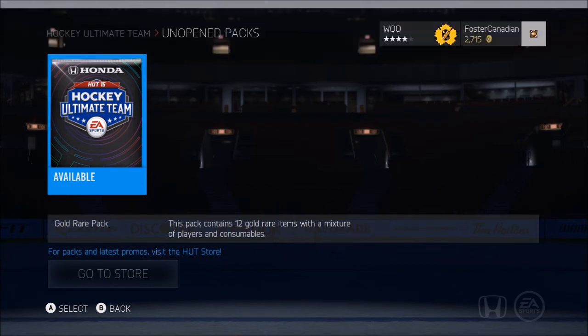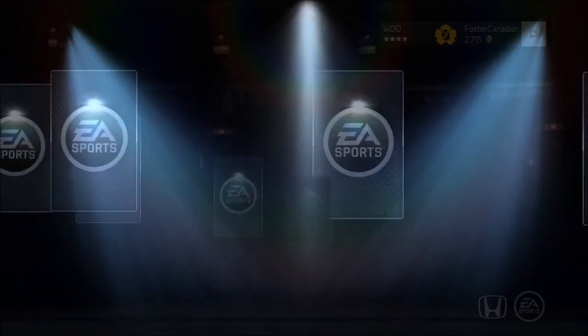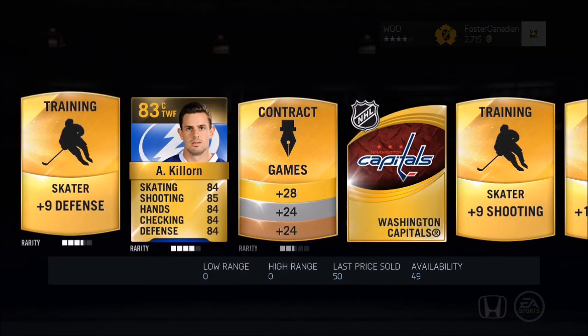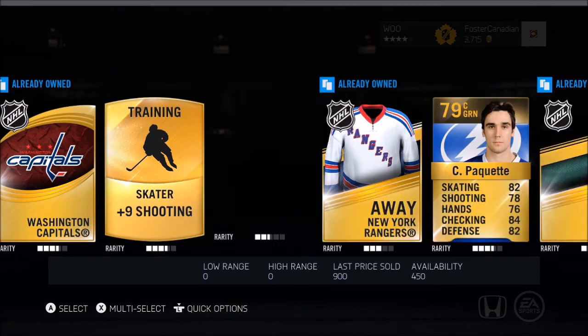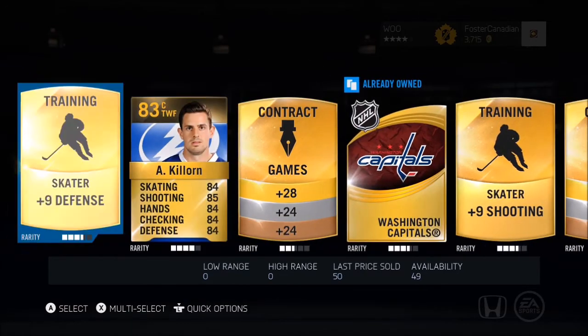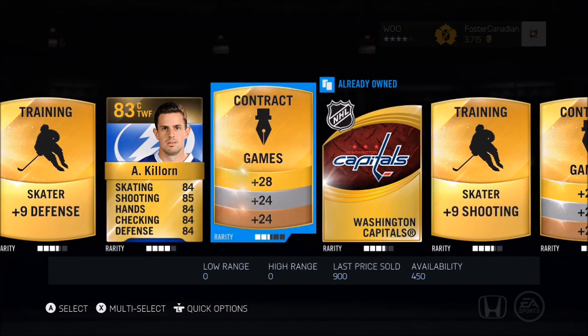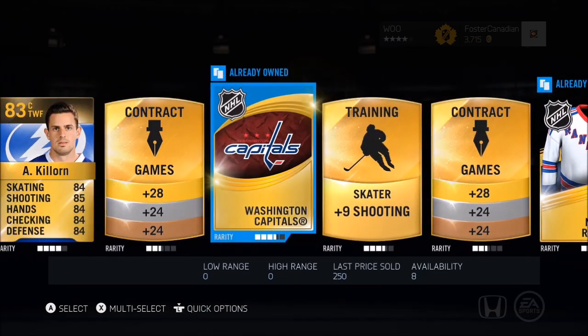And now the fifth gold rare pack. Let's see what we get in the fifth one and then you guys will get a good idea what this pack really contains for next time they drop. We got ourselves Killarn — not too bad. We got at least two more players back here. Who's that back there? Paquette. And Hemski. So this one, not that great. But we did get Jeff Carter, which is a pretty big pull. I can't use him though — I have so many good centermen at this point. But he'll go towards the next weekly pack opening, which is pretty cool. I hope you guys enjoyed watching it. Until next time, this is Foster the Canadian with the weekly pack opening — see ya.